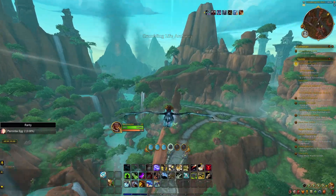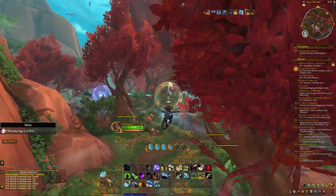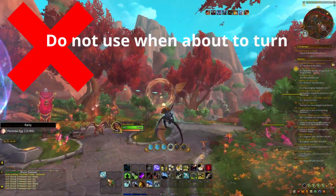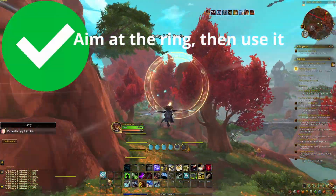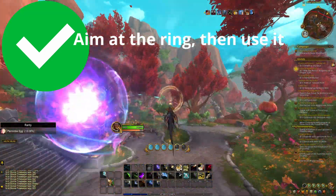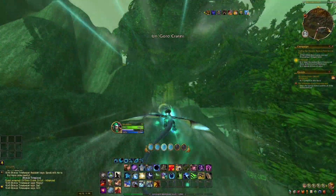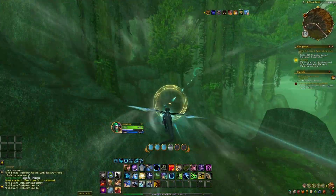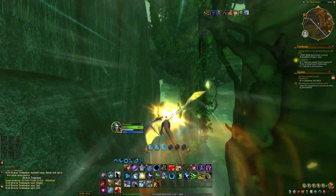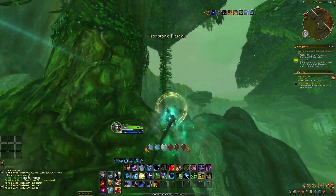The second tip is: don't use Forward Surge when you're turning. The ideal way of using Forward Surge is when your drake is directly aimed at the next ring. If you use it before that, you'll be wasting a little bit of vigor. In the hardest dragon races, every second counts, so anything you can do to optimize your trajectory is going to be very helpful.